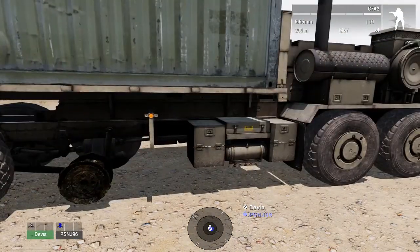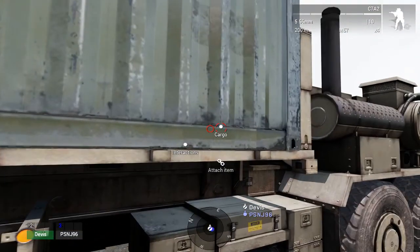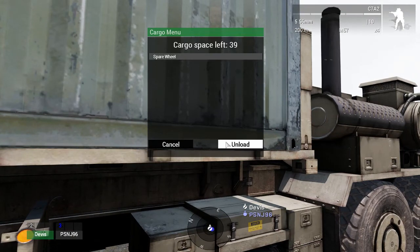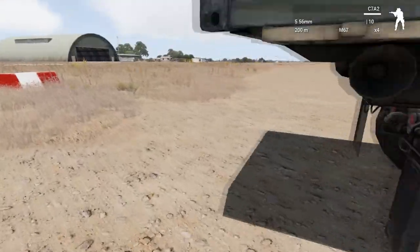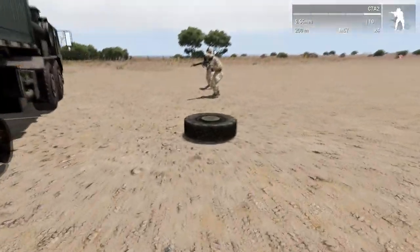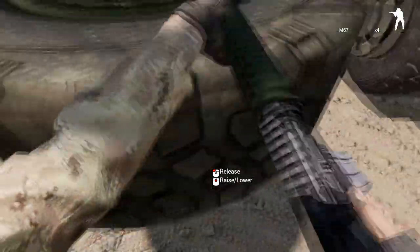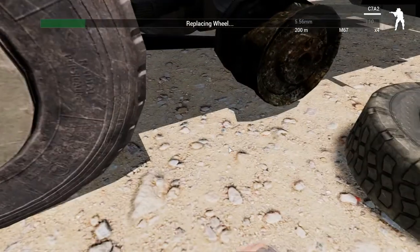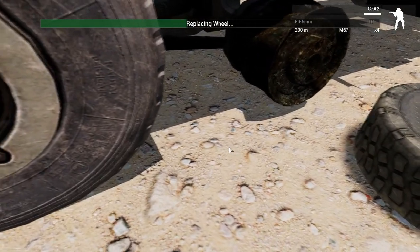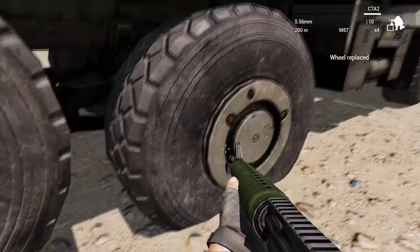We've lost a wheel on our HEMTT, and we go around to find it — it's right there. You take the wheel and interact with it; you select carry and then release it over the wheel mount. Then select change wheel and it's going to replace the wheel. It takes a bit of time, and there you go — your wheel has been replaced.